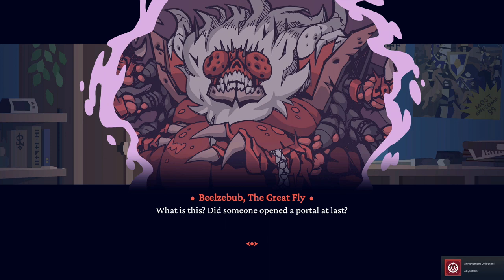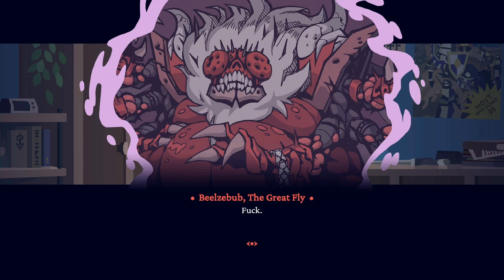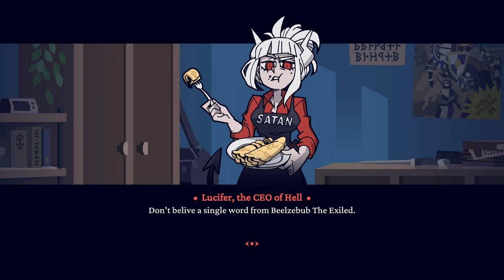Beezlebub! Pancakes! Someone opened a portal at last. Greetings little one, I am Beezlebub. You must be the chosen one, the king of hell — which means I am nothing but your humble servant. Enter this gateway and take your rightful throne. Is this a one-way banishment portal? You prick. Beal! And here I hoped I'd never see your face again. Feelings mutual, my dear Lucy. Old friend of yours? Don't believe a single word from Beezlebub the exiled — most dangerous kind of demon, forever sealed inside the abyss.